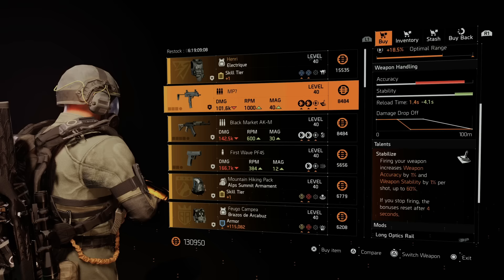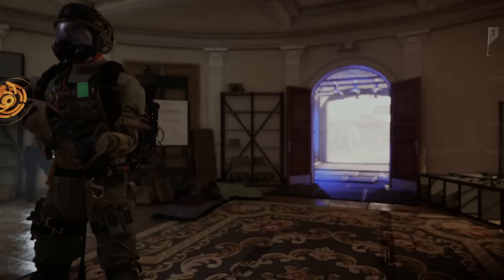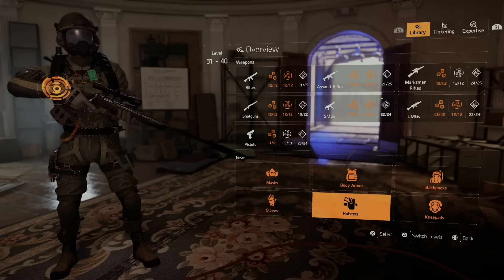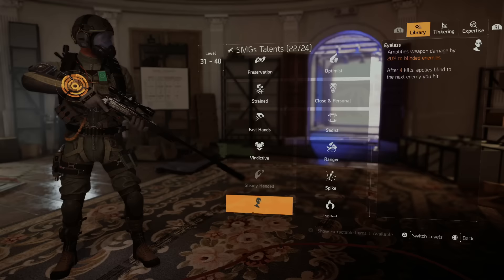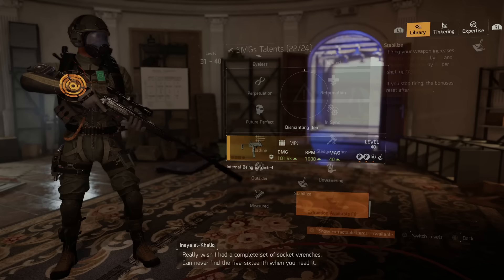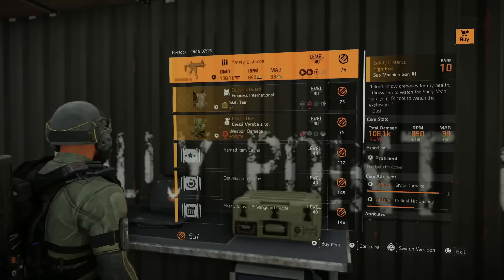I don't have Stabilized for my SMG so I'm going to grab it and show you how to put it into your library. You can see there's no symbol under Stabilized. Go to your inventory, hit the Tinkering tab, go to your Library, find the green symbol, go to the SMG talents, scroll down and you'll see Stabilized — we were able to extract it. So we're still missing one talent but that's simple — just go straight to your Tinkering menu and be done with it.